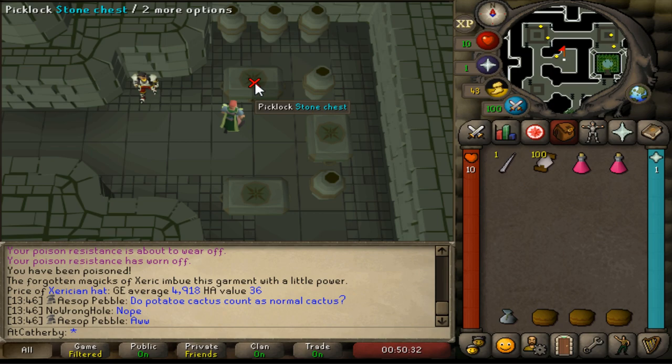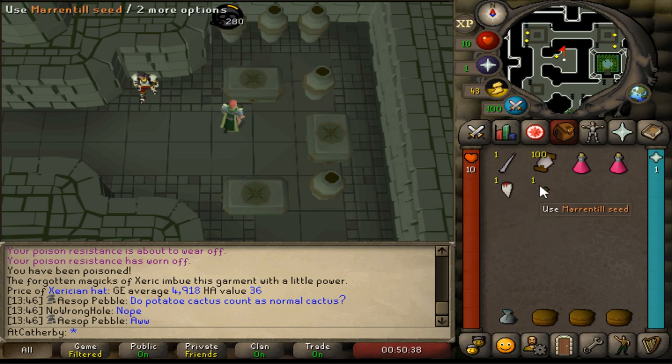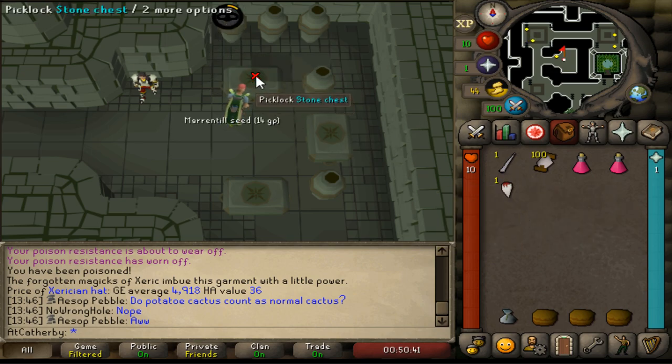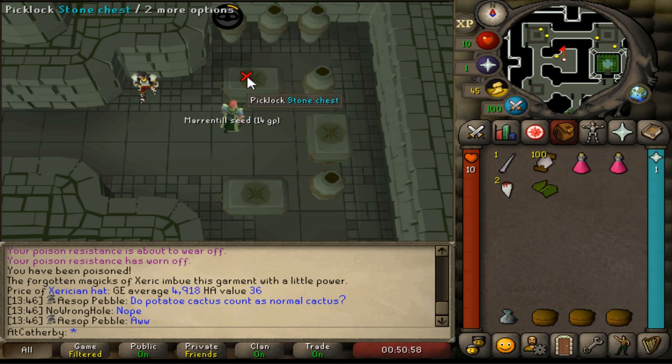I've actually gotten a medium clue scroll as well from these, so you get a variety of items. You also get the fangs, which charge the talisman for the teleports. I've also gotten random seeds and gems — that's why I have the gem bag. The needle and thread is for the fabric; you can get fabrics, and if you're high enough crafting level, you can craft those into pieces of clothing to save up some inventory space.